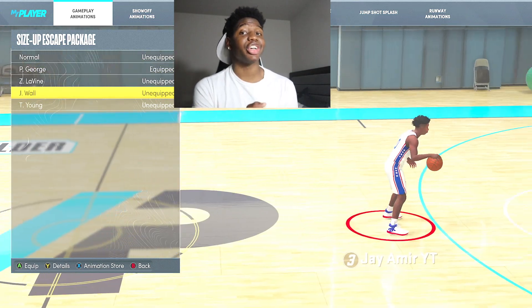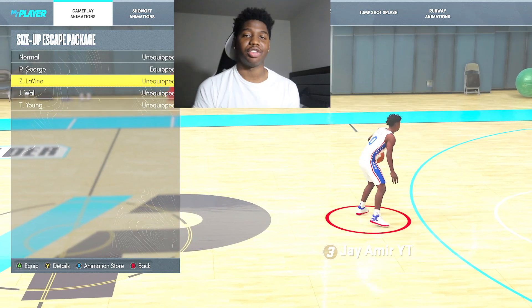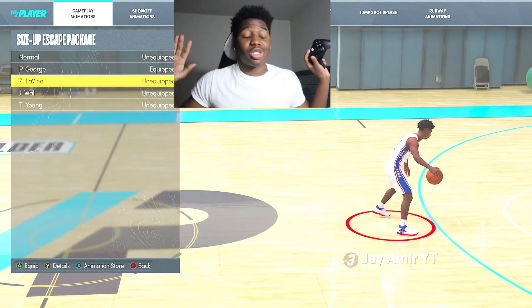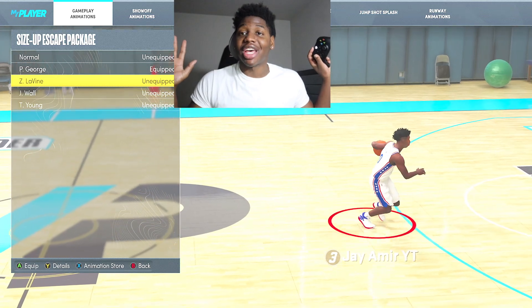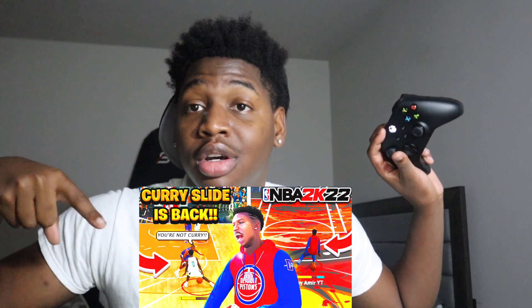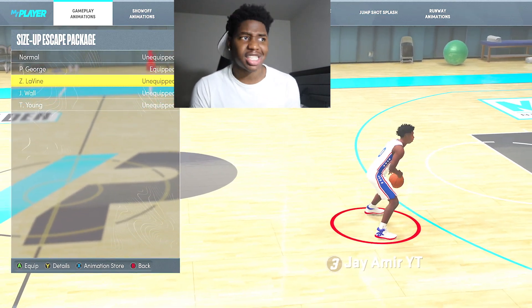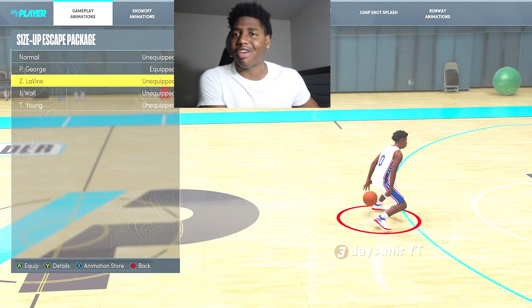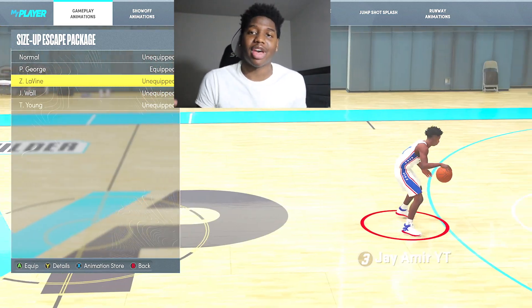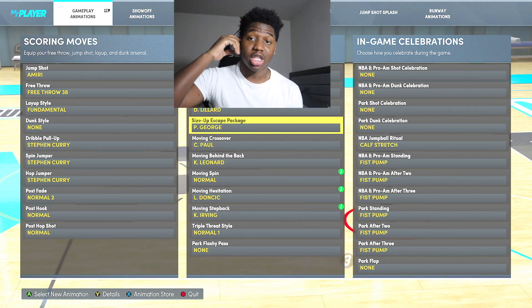Little teaser: if you guys don't want to do any of these size up escapes, there's a Curry slide you can do. I ain't gonna tell you who posted it, but it's somewhere on YouTube. If you want to learn how to do the Curry slide, any build can do it whether you have a 6'6" all the way up to a 5'2" — as long as you have an 86 ball handle you can do it.